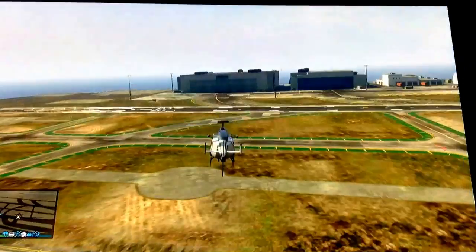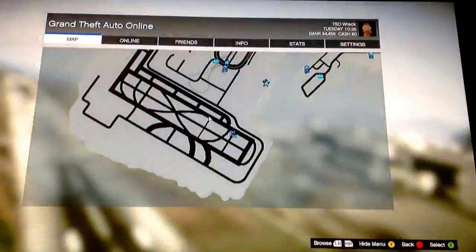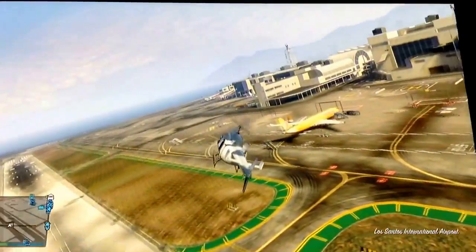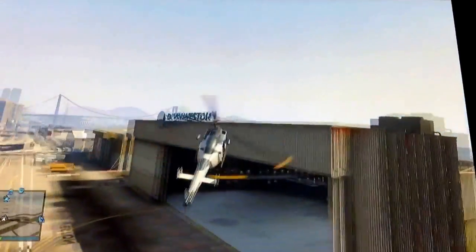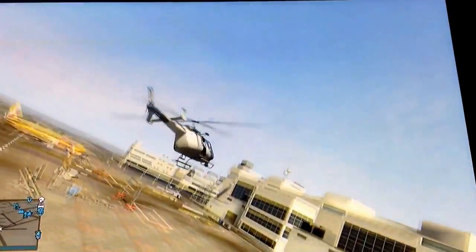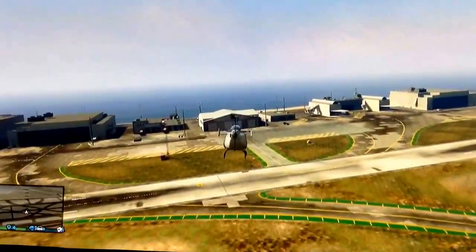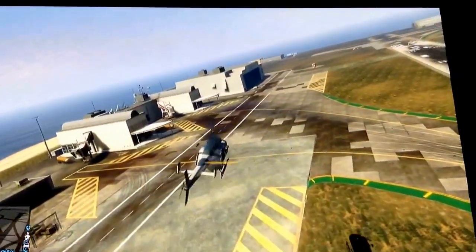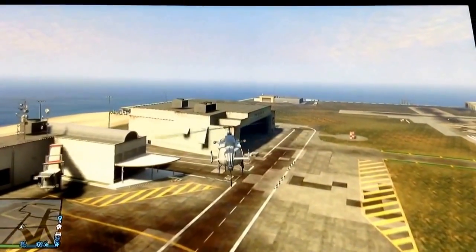Here's the last spot I'm going to show you today. It's right here on the map — in here there are airplanes, helicopters, Cargo Bobs, hangars, and just a bunch of stuff. That's pretty much all the places I know of in GTA 5. If you have any other places, please leave a comment below and I will update this video once I find about five more places. I hope you enjoyed it — please like, comment, and subscribe, and I'll talk to you later.